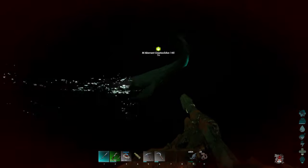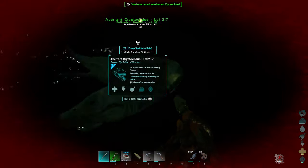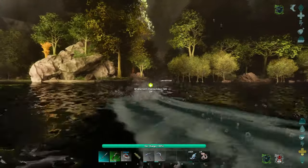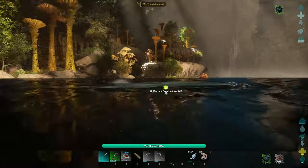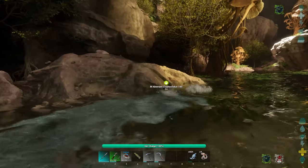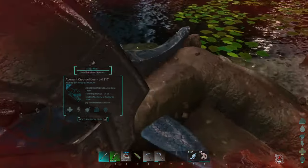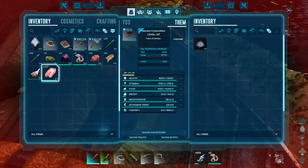Let me harvest the fish. Maybe that will fix it - yes! We got it! We got a crypto! Is this the Aberrant variant? Yes, it is - it even says it is. They're supposed to be able to jump out of the water but it's not doing that for some reason. Let's get this thing up on land so you guys can see it a little better. They move incredibly fast in the water. So technically this is the Aberrant variant but for some reason it looks like the normal variant. I don't know why. But we got one.